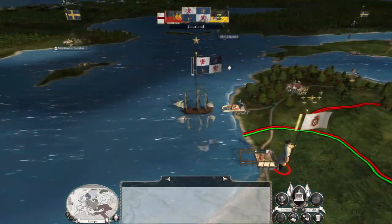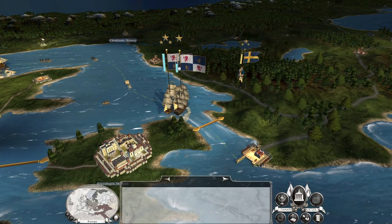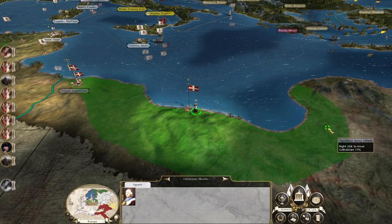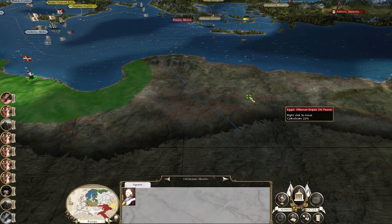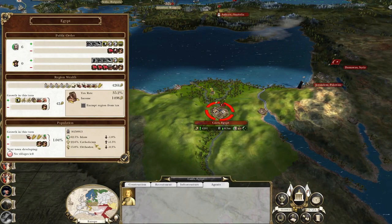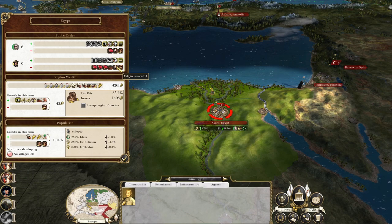Every time I say no it probably annoys them a little bit more, so eventually they'll just declare on us. Persia's not getting involved. Can Colon build up their navy enough in time for it to be wiped off the face of the earth? Your path isn't blocked so you're going to Jerusalem, and you are going to Damascus because Cairo's becoming Catholic and actually the lower public order's going up.